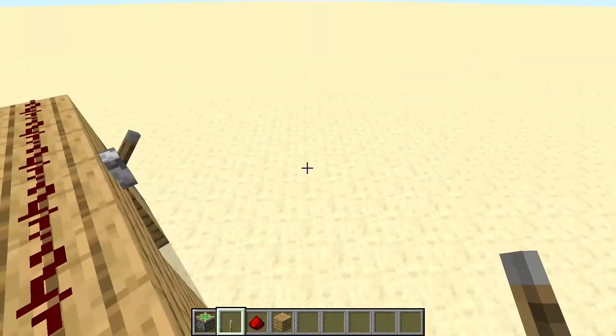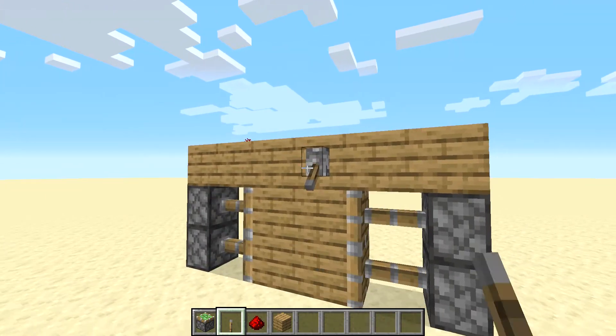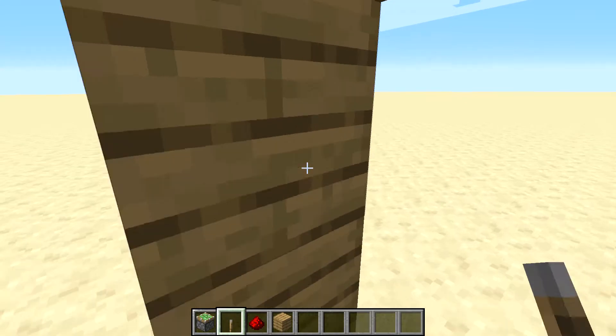Put redstone dust along the line, place your lever over here and place your other lever over here — you're completely done. Flick this lever and yeah, it absolutely works. From the other side also it works.